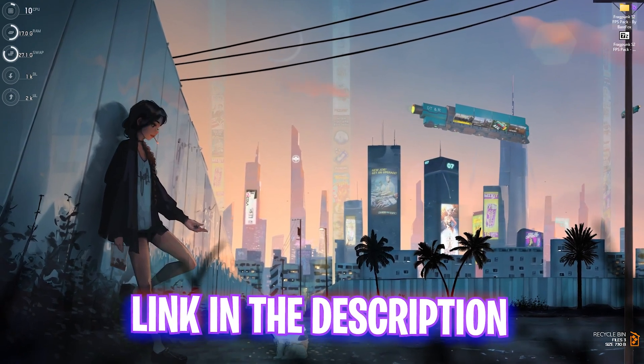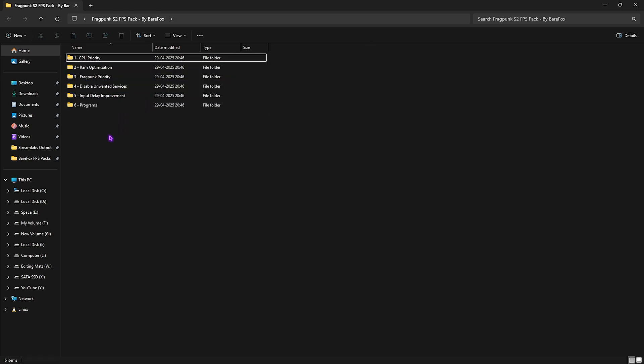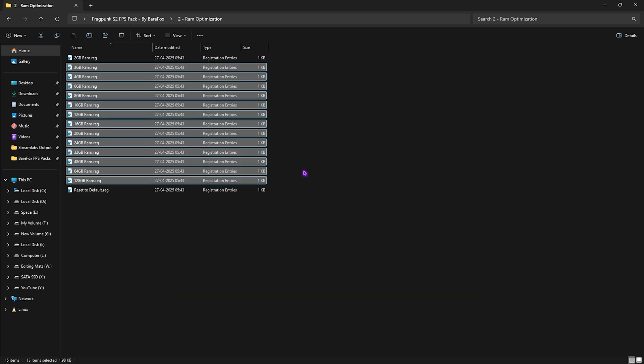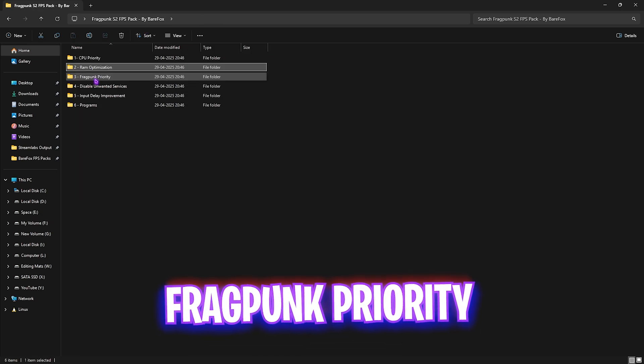Next, download the FragPunk Season 2 FPS Pack — link in the description below, or join my Discord server. Inside you'll find six simple folders. The first is CPU Priority — double-click to open it, and you'll find AMD CPU Priority and Intel CPU Priority. Simply double-click to apply whichever matches your CPU. The second folder is RAM Optimization, with presets according to your RAM amount. I use 32GB RAM so I apply that registry. If you want to reset these settings, head over to Reset to Default.